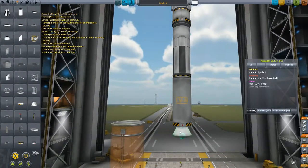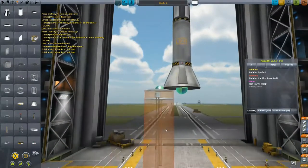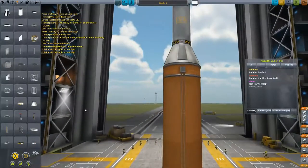We've almost reached stable orbit. Oh, this ship might not have enough fuel to make it though. What's our periapsis at? 37,000 — yeah, that's our periapsis. That's pretty low.